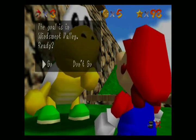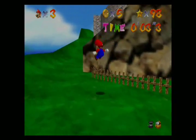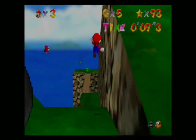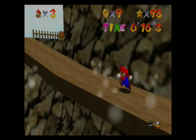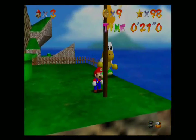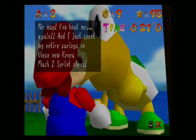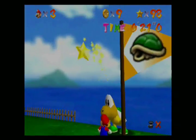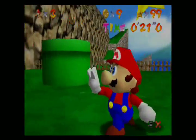We have a familiar face right here, and of course the mission name is 'Rematch with Koopa the Quick.' You all remember him from Bob-omb Battlefield, right? We used to race him to the top of the mountain where the King Bob-omb was. Well, he's back again. Just like before, we have to race him, and the goal is in the Windswept Valley. One thing that is more difficult than the last race is he's actually a little faster this time, as he explains he spent his savings on his new Koopa Mach 1 Sprint Shoes. It did take me a few tries — either I fell to my death because of the stupid wind, or I just lost the race.